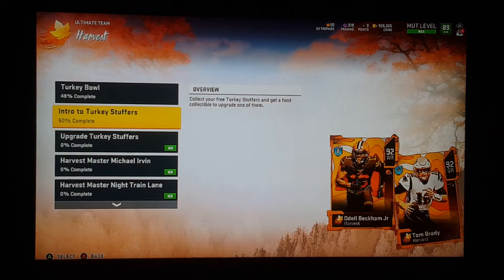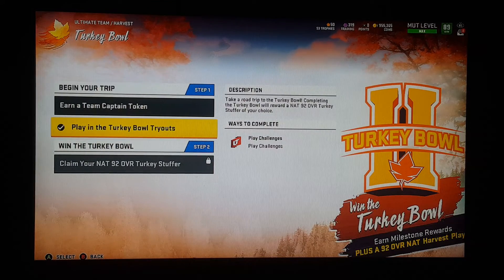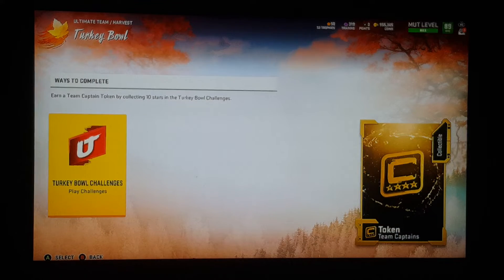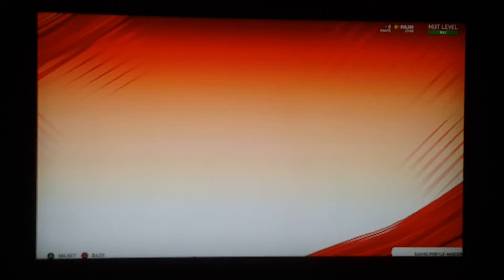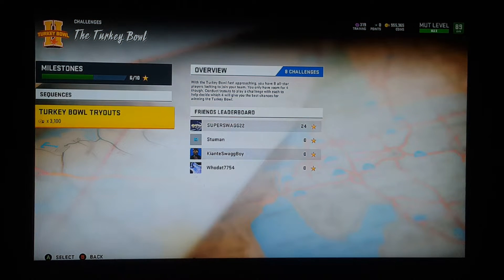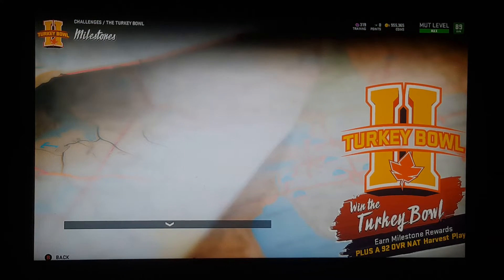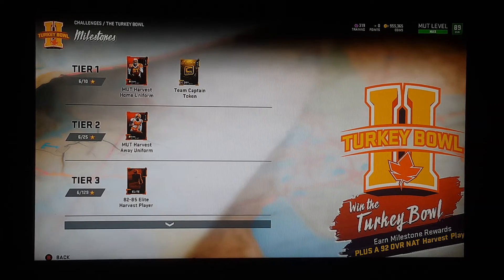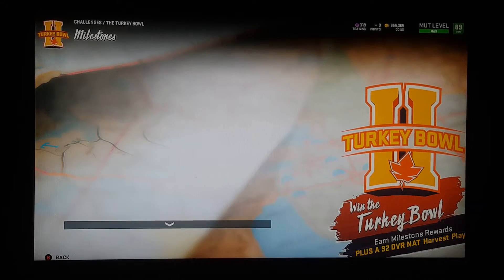I started doing the Turkey Bowl and I don't have any need for the Captain token because I'm not using none of those cards — I'm strictly trying to run Niner squad. So I just wanted to show you basically what you're getting once you take care of the first one. You get the Captain token, you get the uniform home and away, and you get a tier 3 with 29 — you get an 82 to 85 overall Harvest player.